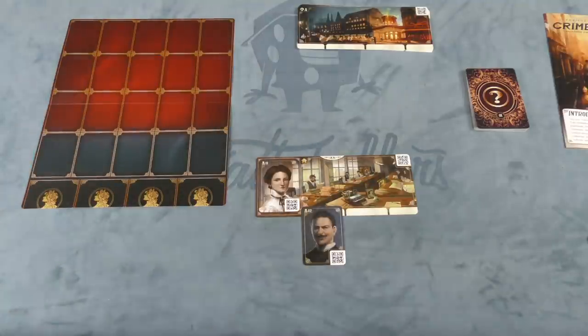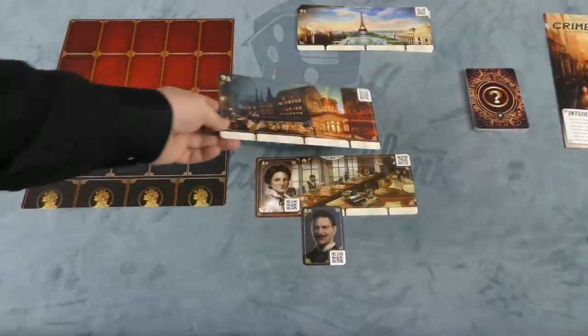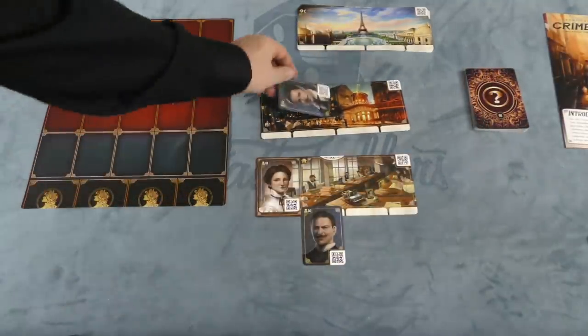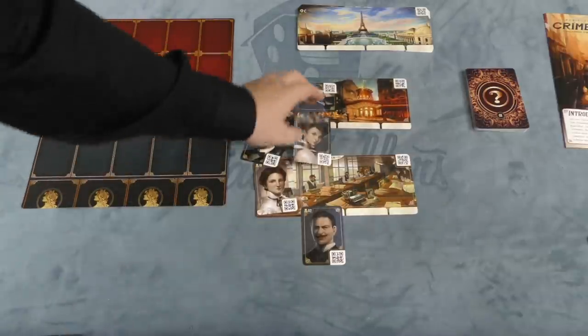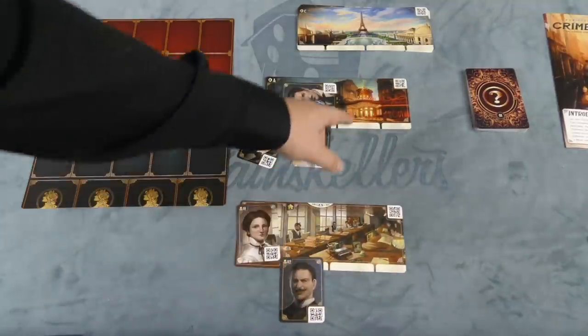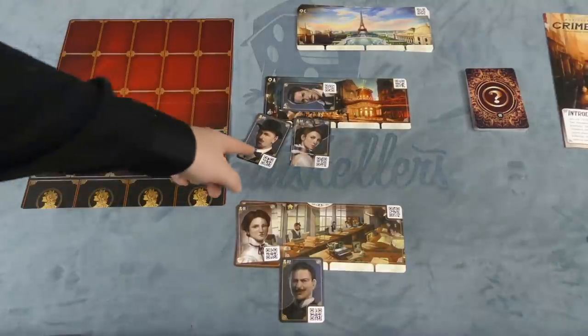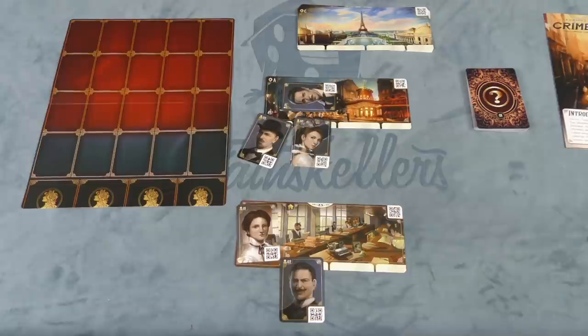In a scenario, something will happen at the beginning. It will usually give you a location — maybe it says location A at the Moulin Rouge and there's a dead body there with your uncle and a witness. You'll go to that area and scan the QR code, and it tells you what's there. You might want to scan everything, but as time goes by the scanning builds up to a huge plethora of options, and every time you scan something it takes time.